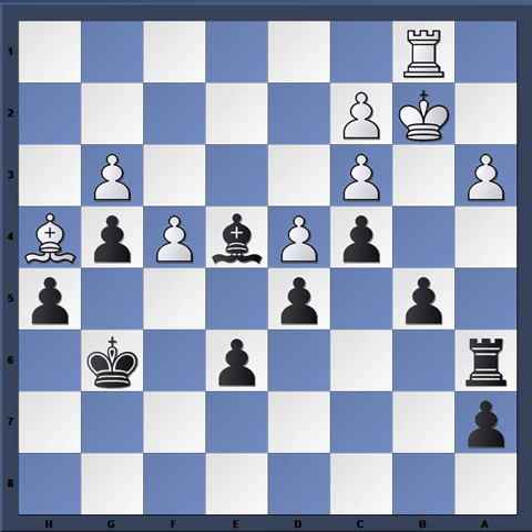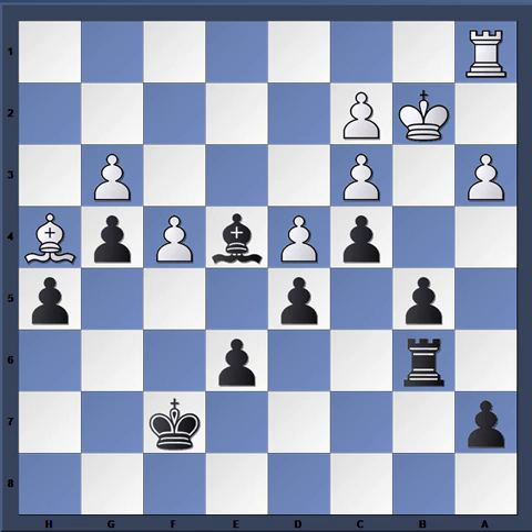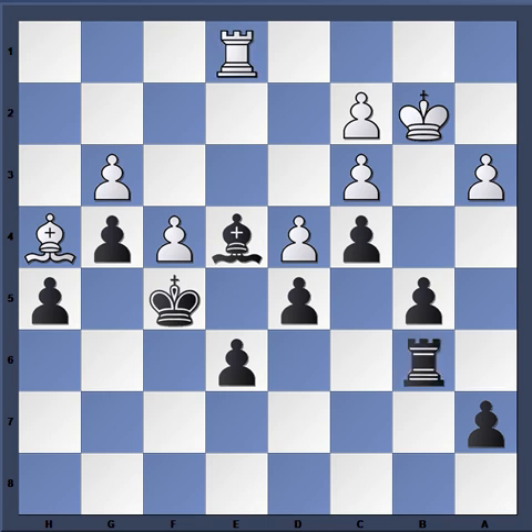Magnus restricts the movement of his rook somewhat but is content to leave it there putting pressure on the a-pawn. Caruana has no choice but to go back and defend the c-pawn. Then king f7, rook to e1, b5 — increasing the mobility of the rook. The rook shuffles back, king g6, rook e1, king f7, and Magnus protects the e6 pawn, perhaps wanting to move the bishop around.